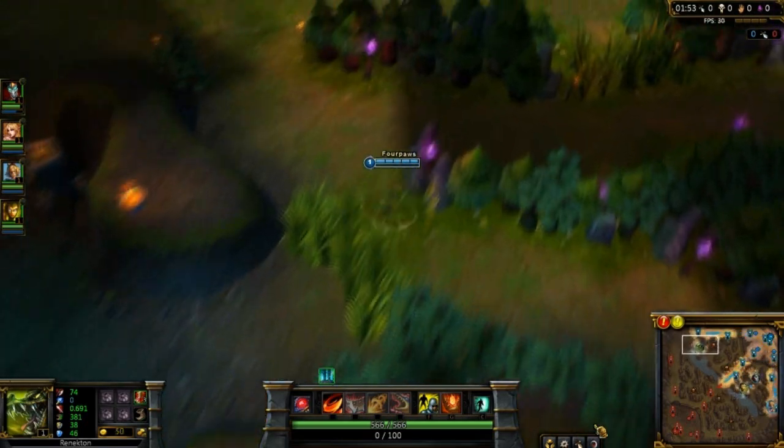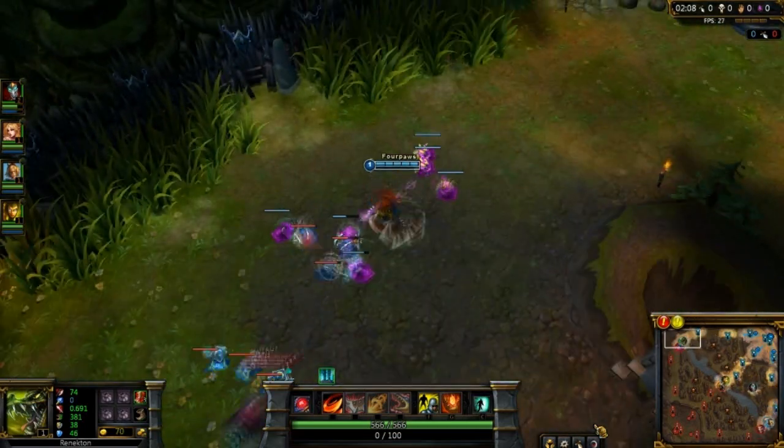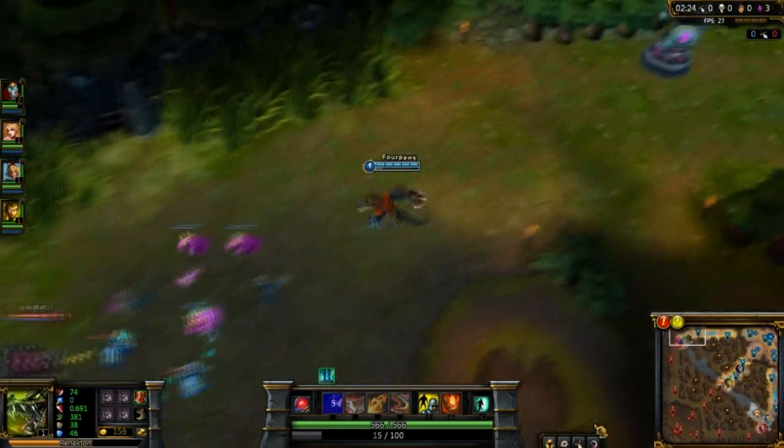Renowned for having one of the strongest early games in the league, he snowballs well and deals well with champions who have a weaker early game, for example Irelia. Renekton can be built as a tanky bruiser or as a DPS.